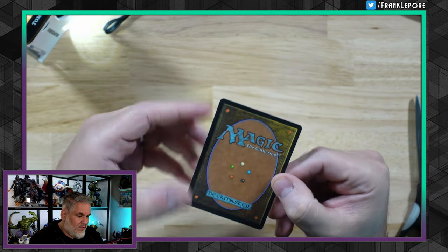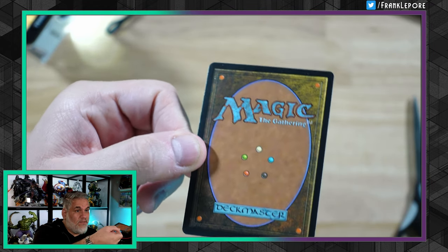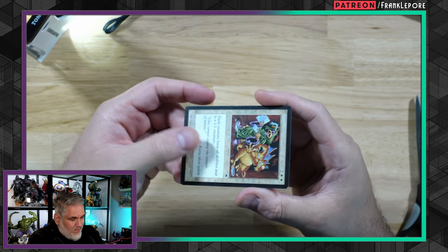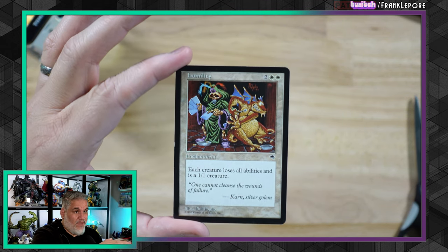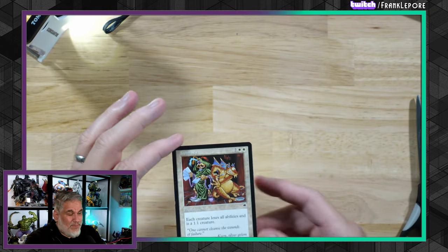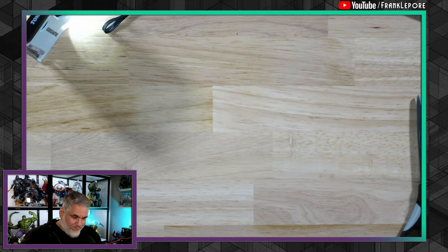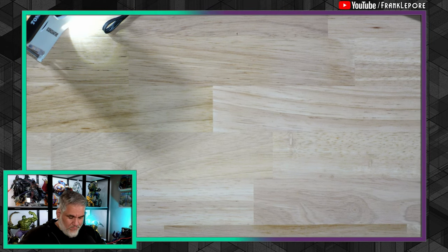This is a cool one — a sweetie. Wow, that's a good-looking copy. They have this listed as Moderately Played but this looks pretty LP to me. There's a little bit of whitening on the side but that's it — solid looking LP. This card is really sweet. It sees play in Pre-Modern as you can imagine, but it also sees play in Legacy quite a bit, so it felt like I should finally pick up one copy of Humility just to have it.